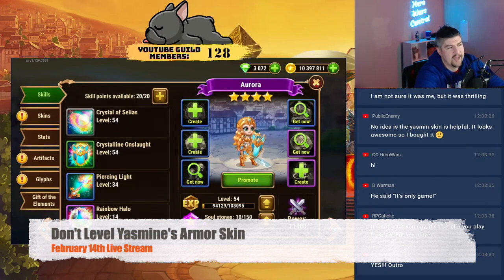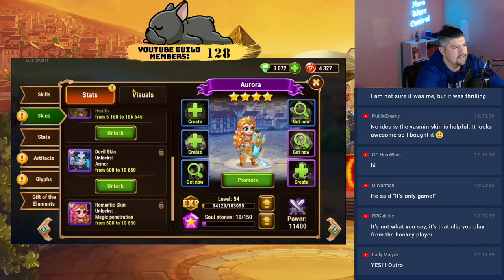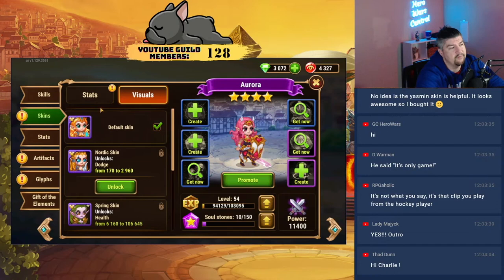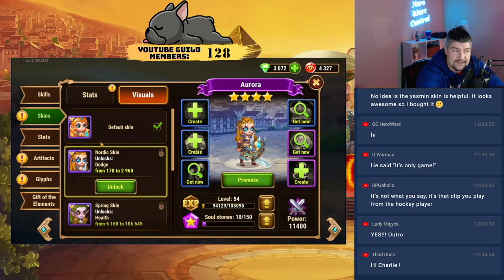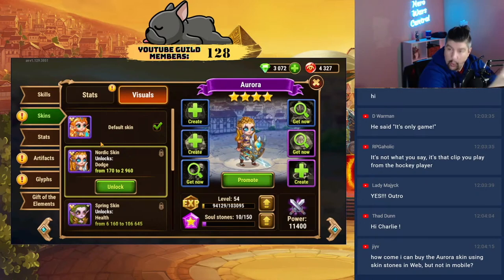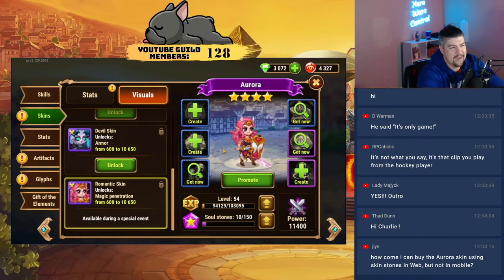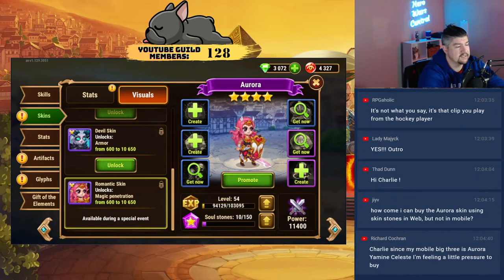Okay, so three skins. The first one in alphabetical order is Aurora, and this skin is in my opinion the best looking of all the Aurora skins, with a close second being the Nordic skin. Although I've said this many times, I'm actually not that big a fan of the look of Aurora. I like her story and her skill sets, what she does, but the way she looks — her skins — I've not been a big fan. The color scheme and artwork seem to be pretty strong on this romantic skin.